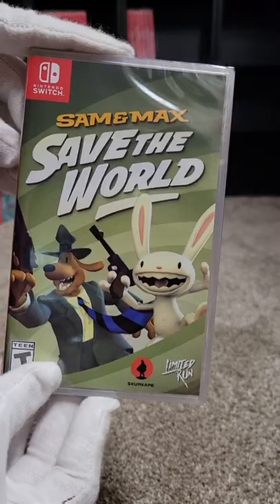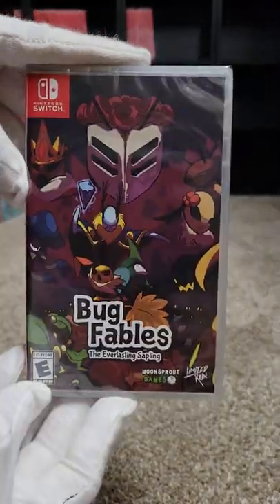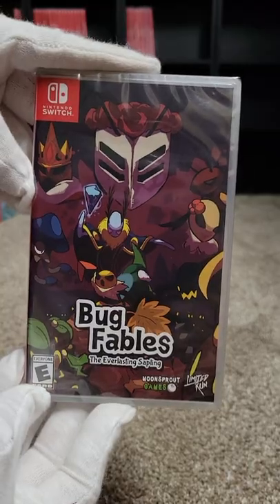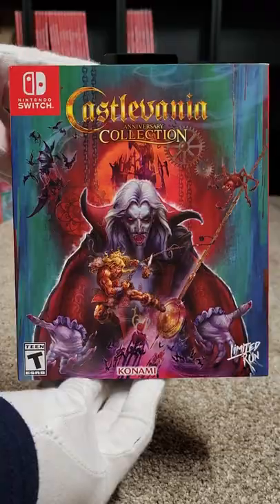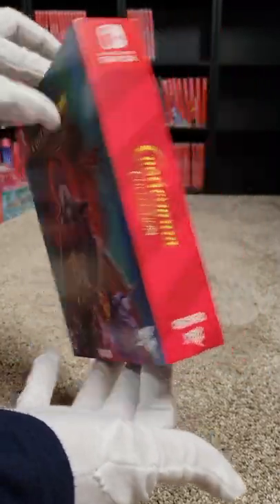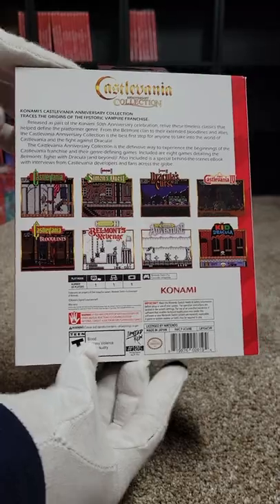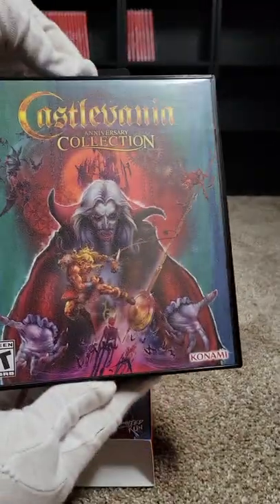Next is Sam and Max Save the World at one-oh-four. One-oh-five is Bug Fables: The Everlasting Sapling. At one-oh-six we have the Castlevania Anniversary Collection — the Sega Genesis Collector's Edition.